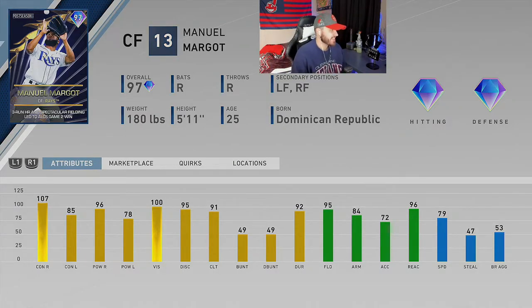Next up is center fielder Manuel Margot, 97 overall. His three-run homer and spectacular fielding led to the ALCS Game 2 win. I like how they put little details at the bottom of each card. He's got above-average speed, great fielding, and he can hit. This is a card you can use on a budget team, a theme build, in BR, or bring off the bench as a platoon guy who plays great defense. I'm a Margot fan and I'm rooting for him to help the Rays win the World Series.